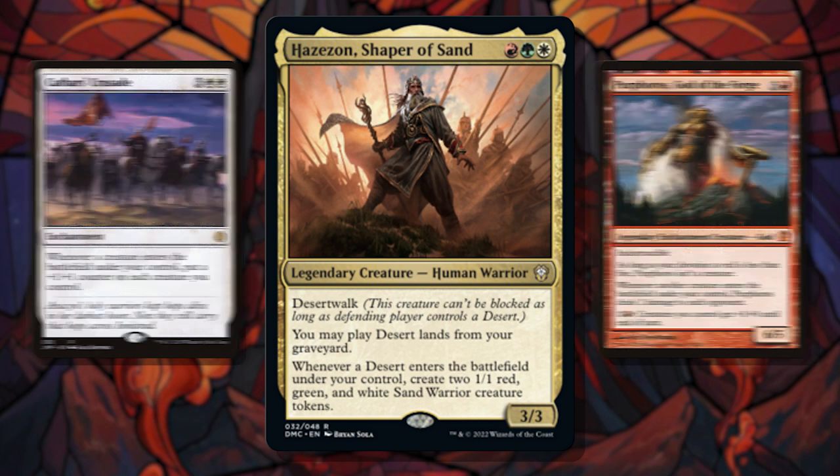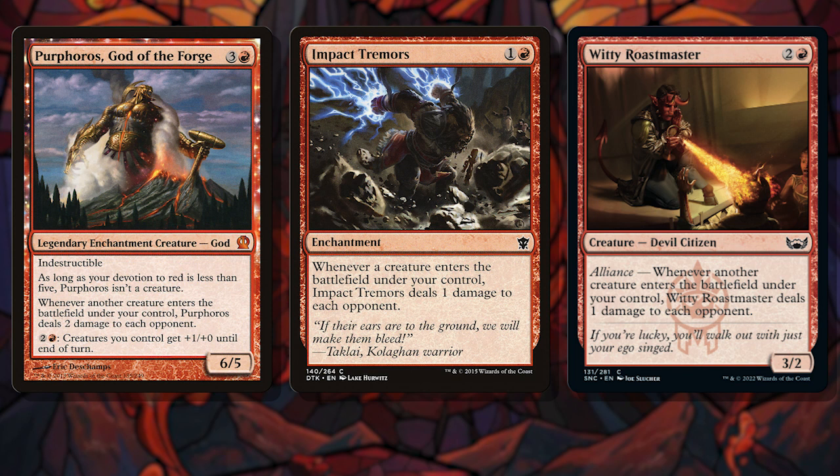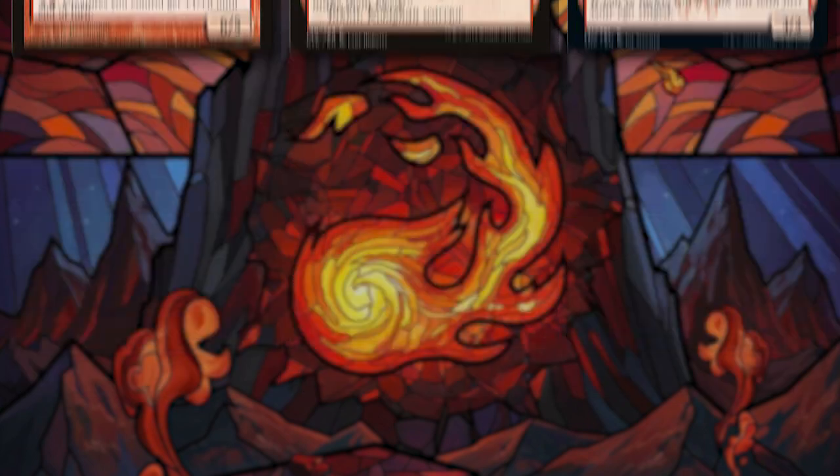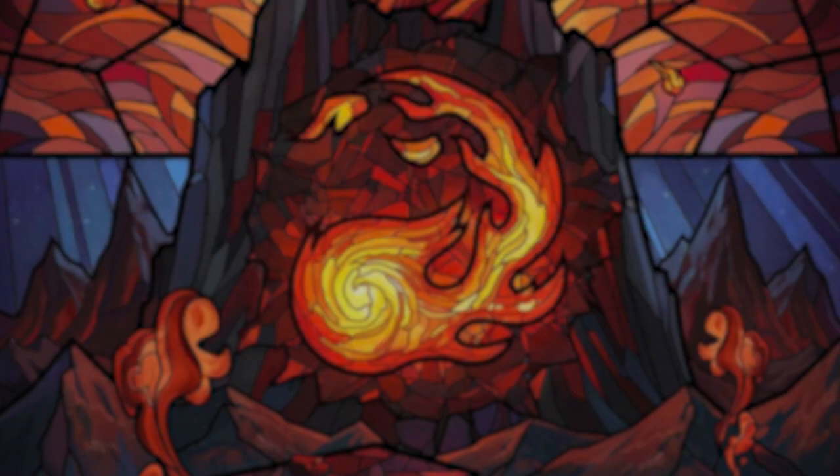These are both going to be our win conditions. Non-combat, with enters-the-battlefield effects — Purphoros, Impact Tremors, and Witty Roastmaster, for instance — all getting us there. Our backup win condition is combat, with strong anthems like Cathars' Crusade, Ogre Battledriver, and Knight of New Alara, who gives our little tokens +3/+3 on his own. We are going to be able to get some punchies.